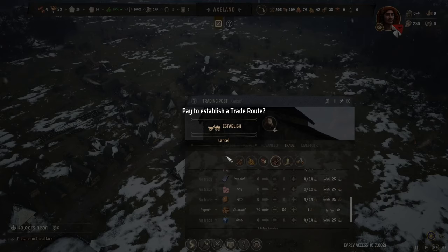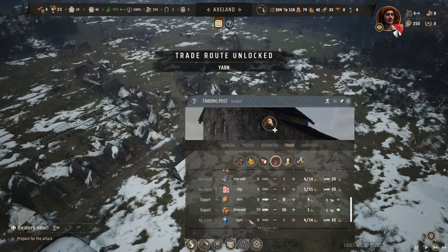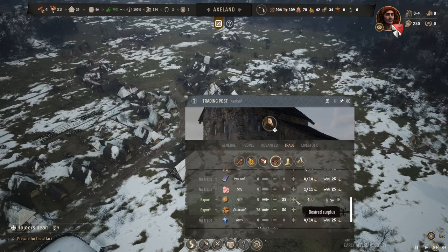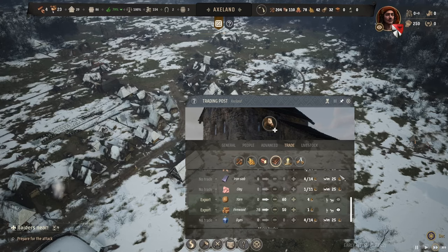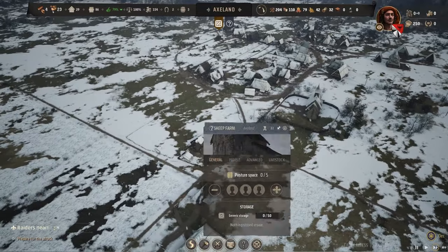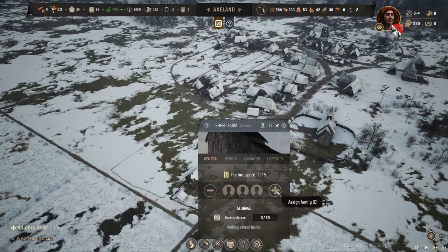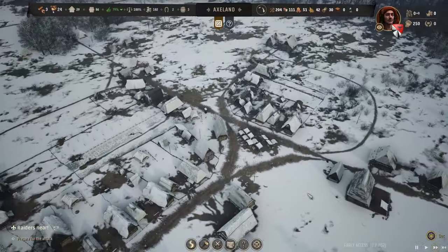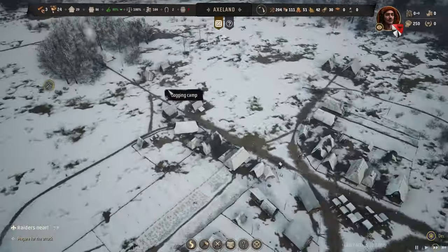Let's open up the trade route and set up yarn export, keeping about 60 in storage. I do have my sheep farm and pasture set up, I just need villagers to work there — I'll assign one family. I don't yet have a weaver's hut, so we need to look at building that as well.